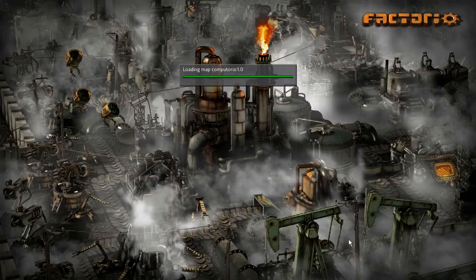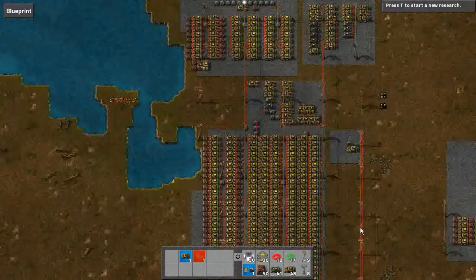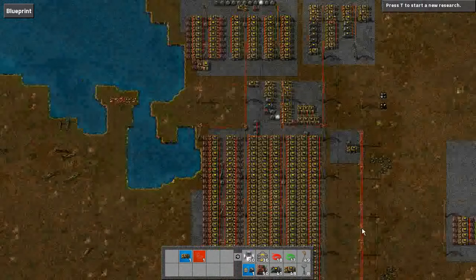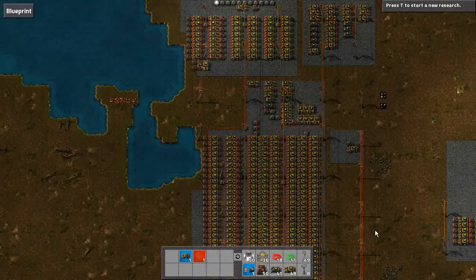I just finished constructing a computer in Factorio. Even though it's not the first or the best, I thought I'd give you a tour. Behold: sixty-four words of read-only memory, sixty-four words of read-write memory, sixteen possible instructions, all smoking along at five and a half instructions per second. Even though this is about a billion times slower than the computer you're probably using, I have high hopes in making it faster.